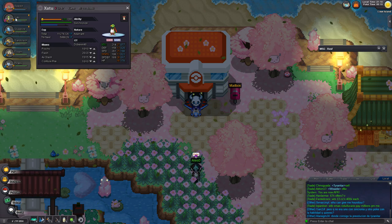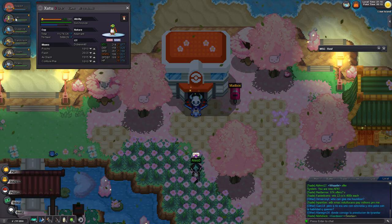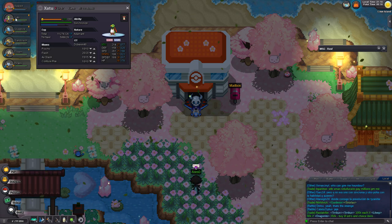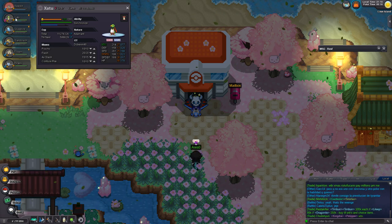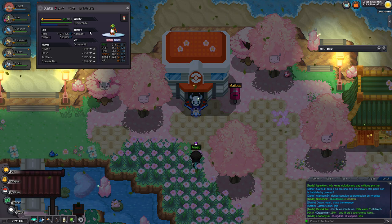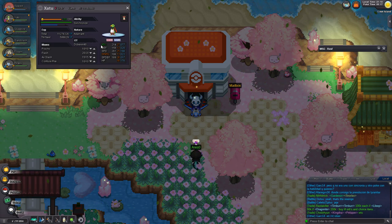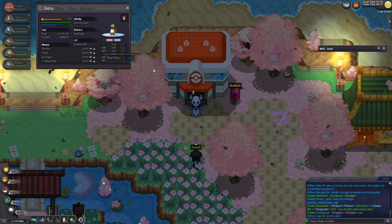The synchronizer can be an Abra, a Natu, a Xatu, or even a Mew — those are just a few Pokémon I can remember off the top of my head. You need to get the Synchronized ability, and then it depends on what type of Pokémon you want. In this case I was going for an Adamant Dratini, which raises the Attack stat and decreases the Special Attack stat.